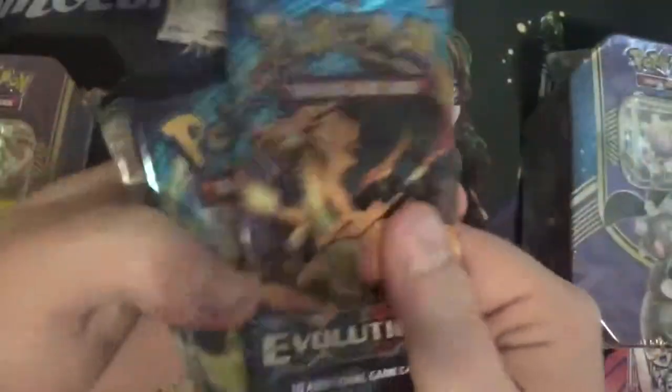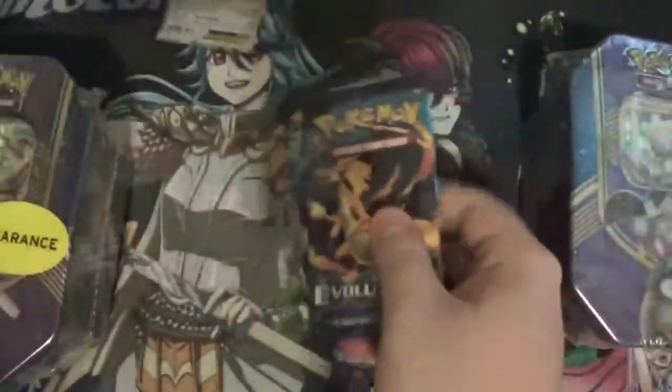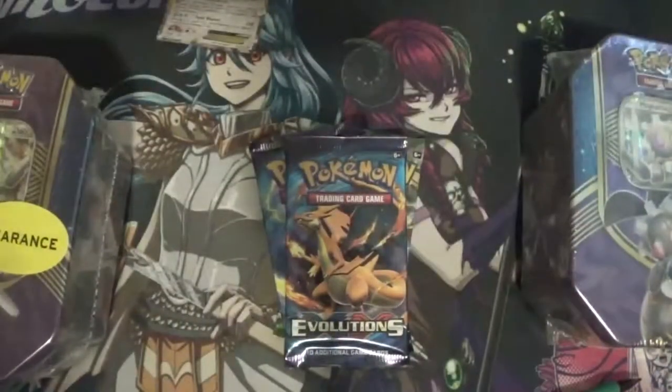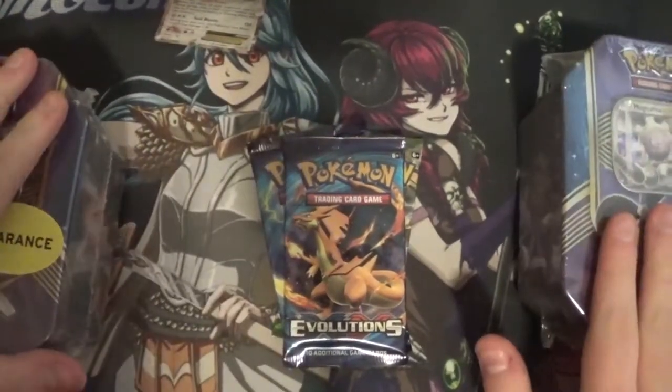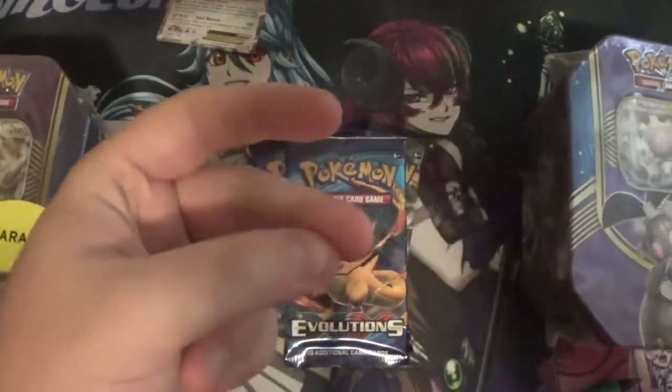So we got four packs — two Evolutions, a Steam Siege, and a Fates Collide. I'll do a jump cut and when we come back I'll have the other two tins open, so I'll see you in a minute.